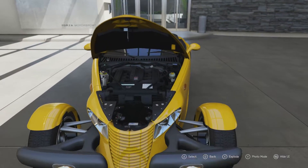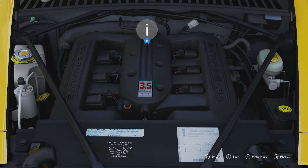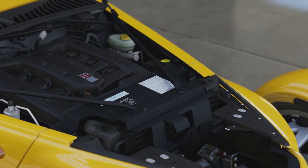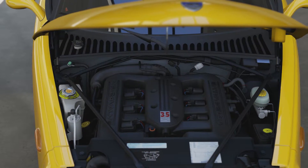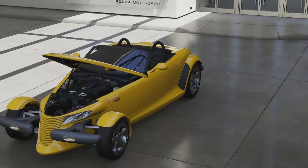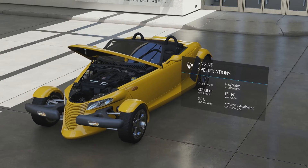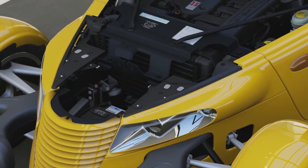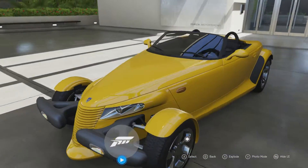Now onto the engine. It's a fairly decent engine — a 24-valve, 3.5-litre V6. It produces a fairly decent amount of power: 253 horsepower and 255 foot-pounds of torque. Which is fairly decent, though it's not hair-raisingly fast. It certainly doesn't evoke the kind of speed that it looks like it should. It weighs 2838 pounds, so it doesn't have all that much weight to haul around, which means it makes the most of that power out on the track.